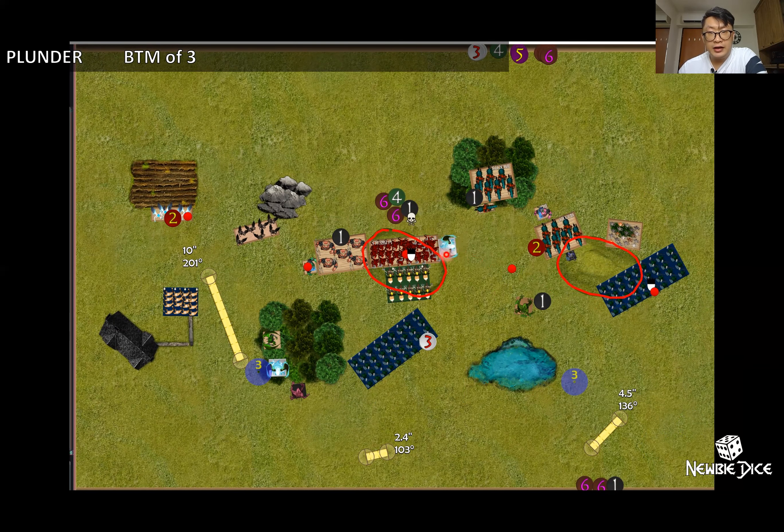The air elemental charged into the flank and salamanders hit the front, dealing a lot of damage and causing a waver. I think I should have died but only got a waver. In this game, I was very lucky and Jeff was very unlucky in the early game.